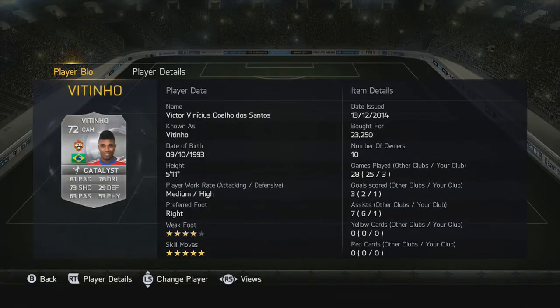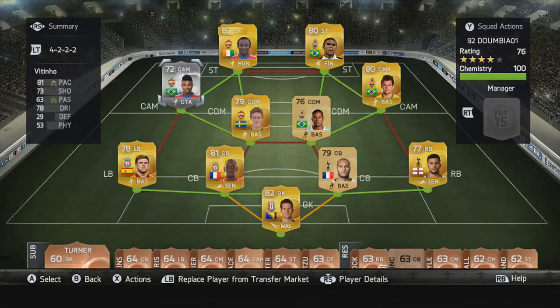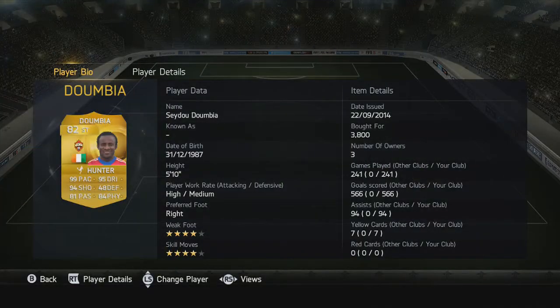Elm is absolutely on point — 5-star skills, 81 pace, 73 shooting. He's better than Moosa if you want to partner him up with anyone.